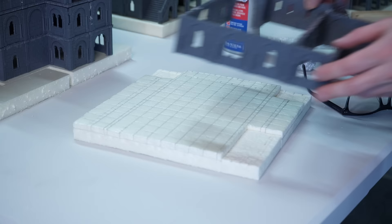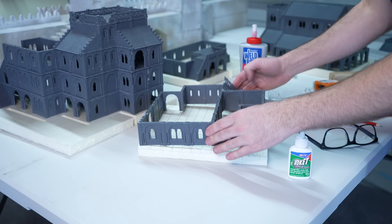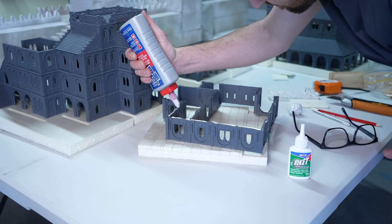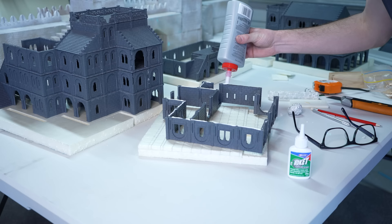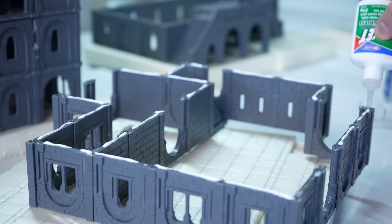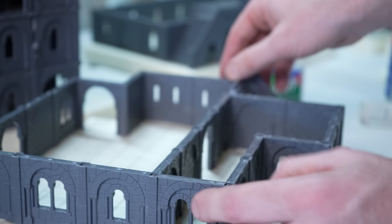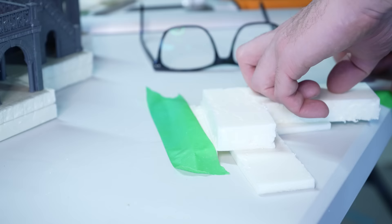With the plinth finished, it was time to glue down the first floor. The foam had a slight warp so I used two glues: standard high-strength PVA along the edges and a cyanoacrylate-based foam-safe super glue called Rocket Glue from Deluxe Materials. The super glue permeates the foam and creates a real locking bond that holds it in place while the PVA cures properly. Amazing stuff!